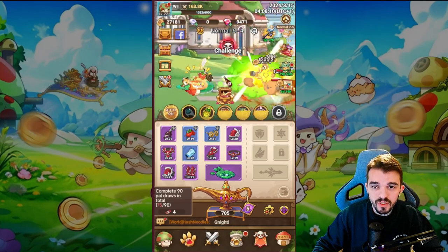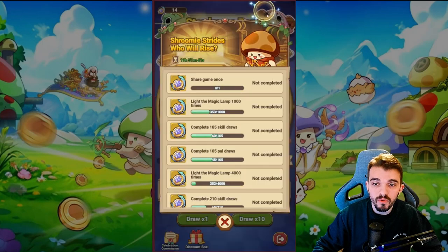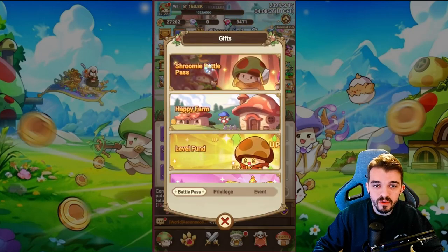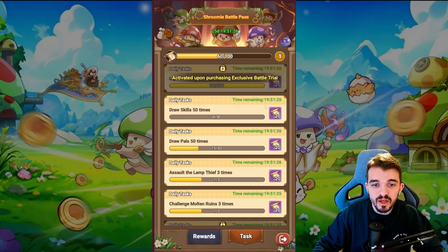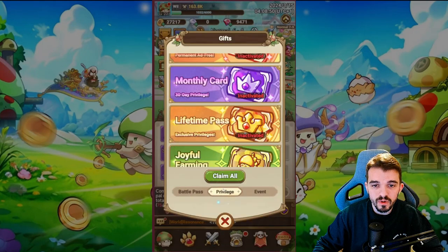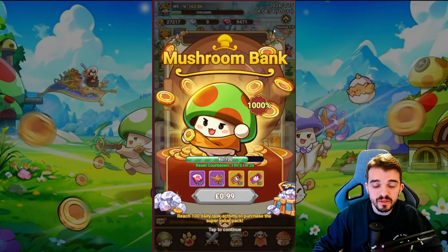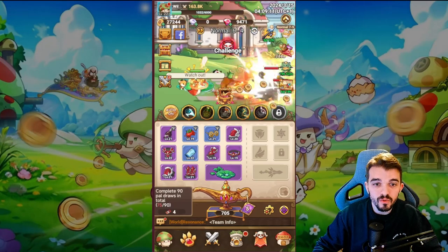There's another event going on because the game just released — another way to get extra resources. There's also a Shroomi Battle Pass where you can pay money for extra resources, or complete tasks as a free player. There's an Epi Farm as another way to get free resources, with more available if you spend money. There are also some inactive features and an event shop with deals if you choose to spend money.